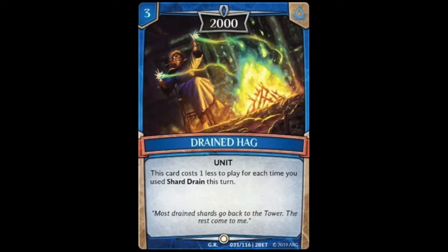Next up is Drained Hag, a three cost unit that reads: this card costs one less to play for each time you shard drain this turn. You're really not going to be shard draining early unless you're desperate, so this card coming out late at a cost of two doesn't excite me. It seems like one of those commons just thrown in for filler, so not a big fan.